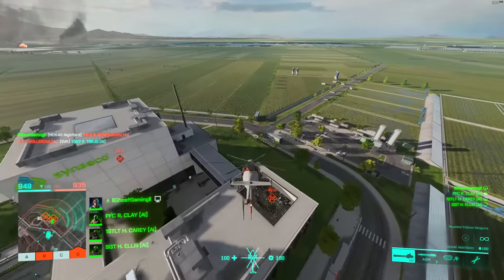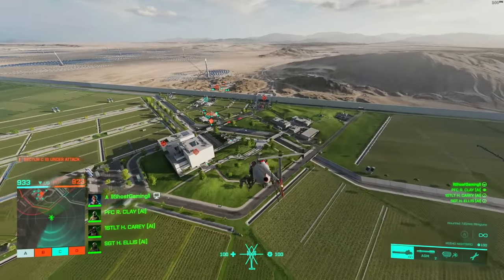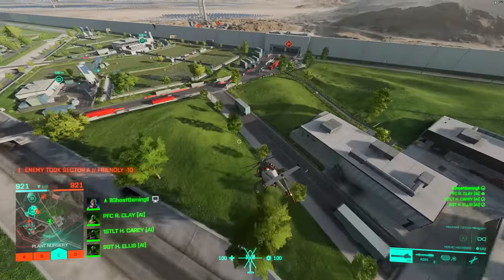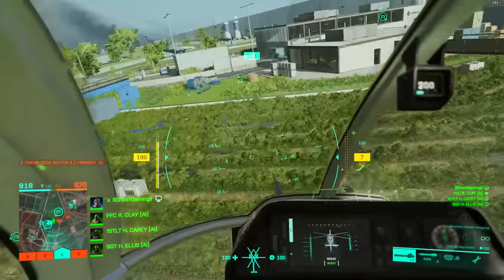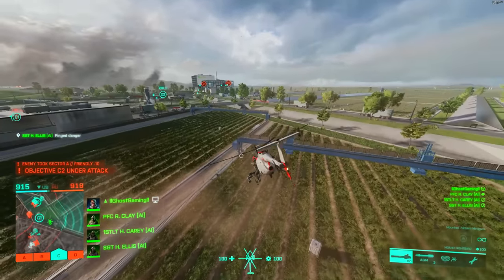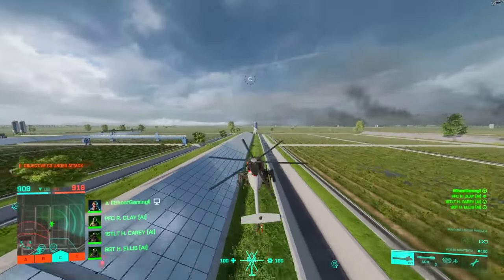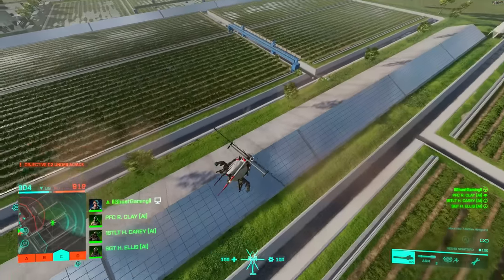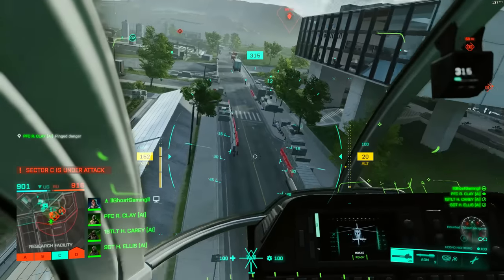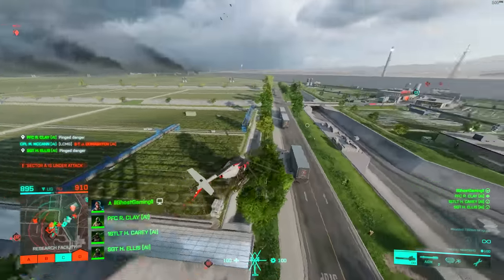Let's talk about how to go fast. In the helis, your altitude can be transitioned into velocity — if you're up high and you angle your heli down, you can get up to 230 km/h, which I think is the max speed of the Nightbird. You can also come about quickly and stop on a dime, always using the upward thrust of the rotors to brake. A lot of people think they need to pull back to brake, but that doesn't do as good a job. Instead, just come about and point the rotors in the opposite direction.